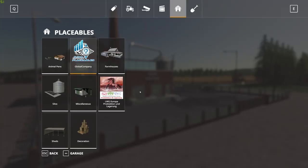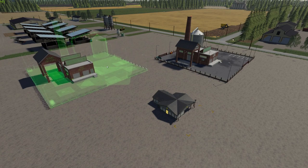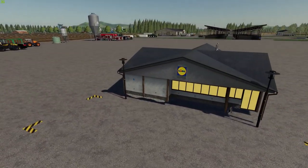This also comes with a sell spot — I'll show you that in a second. There's the sugar factory right there, $122,000. It's pretty big, not huge but a fairly good size. Just find a nice flat spot to put it down. You need both sugar cane and sugar beet to get it running — $30 a day maintenance fee. Here is the sell point for the sugar, just a small little sell point, $1,000 with a $30 a day maintenance fee.